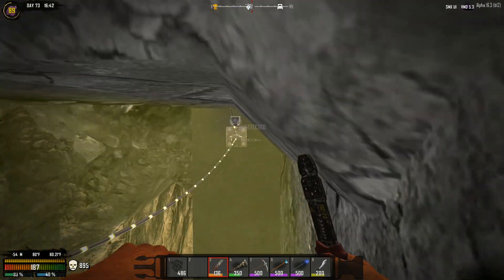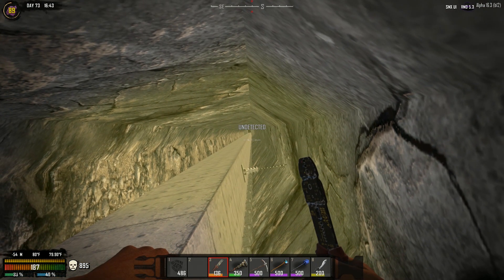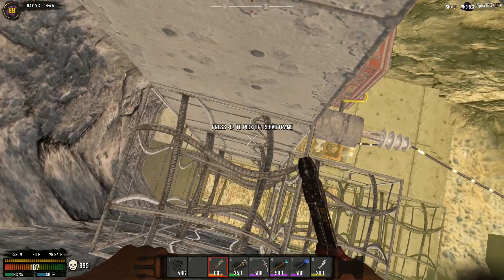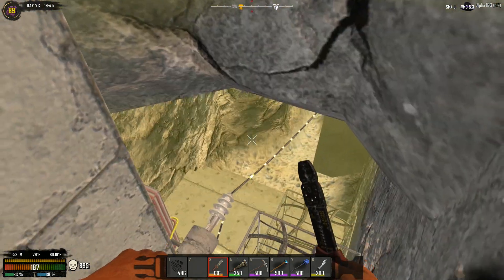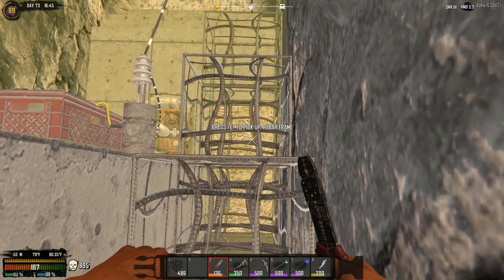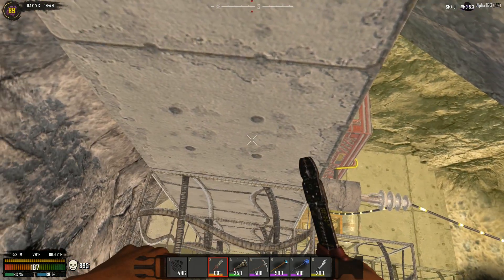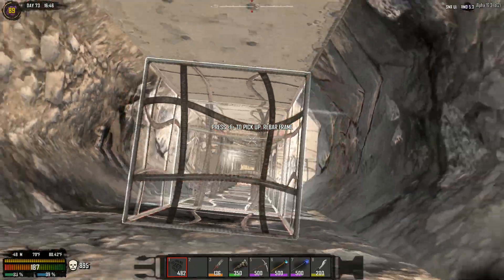So it goes from here to the sensor and up. And then from here what we're gonna do is basically the same thing we did before — we're just going to nerd pole up, connect this one to the next one, rinse and repeat. And I'll probably, as I come back down, backfill all of this to keep people from splicing into the line, because I really don't want folks destroying what we're working on here.